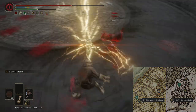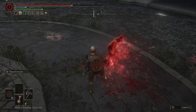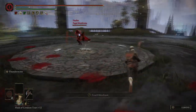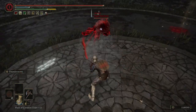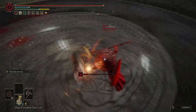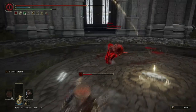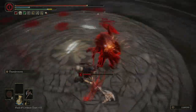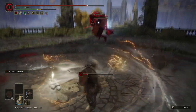Anyway, getting started with the basics of this weapon: it requires 19 strength and 15 dexterity to wield, and it weighs 5.5 units. The skill of the weapon is Thunderstorm, and you are stuck with it because it is a somber weapon. At plus 10 it has a physical base damage of 318, a C scaling in strength, and a D scaling in dexterity. So the scaling isn't terribly special — it is a quality weapon, unfortunately.